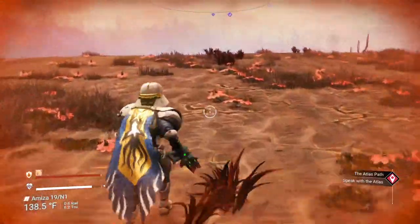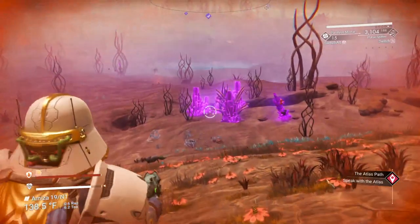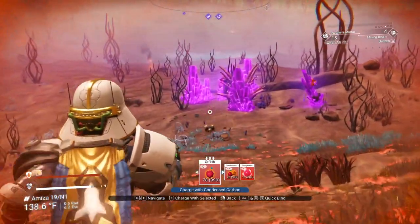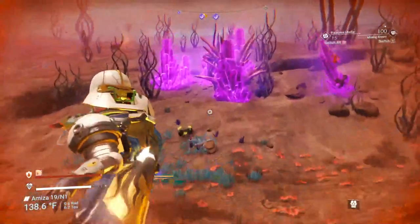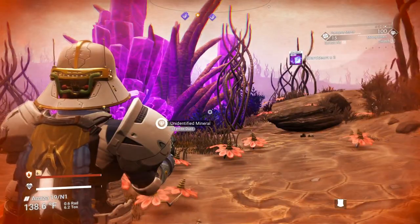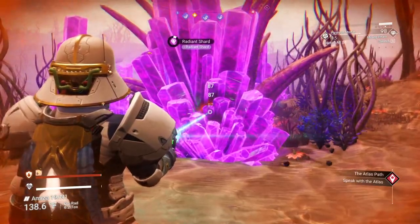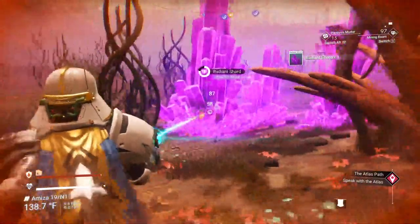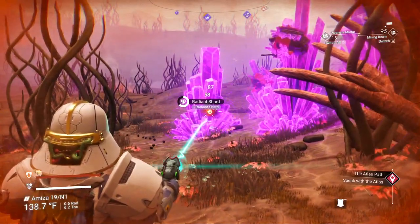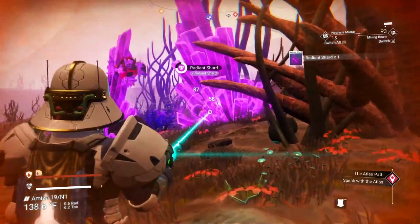Okay, first things you're going to need: look at the purple icons up there — those nice big purple things in the distance. You're going to need those. Get your mining beam ready and acquire those. You'll need at least three. The radiant shards are what you need — I love the harmonic dissonance you get from them. So there's one, two, and three. I'll get a couple extras — why have three when you can have fourteen?